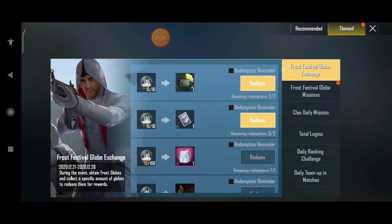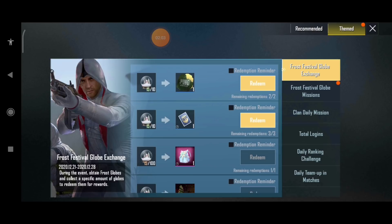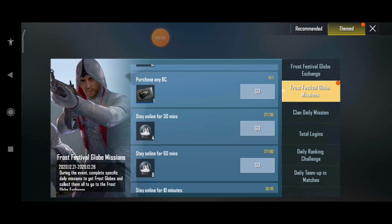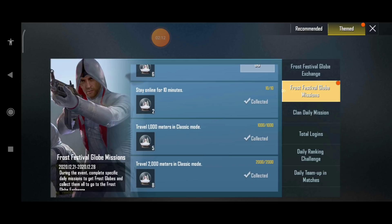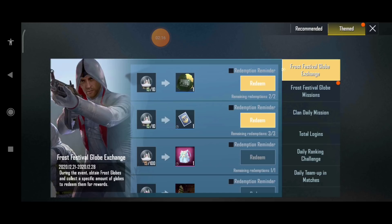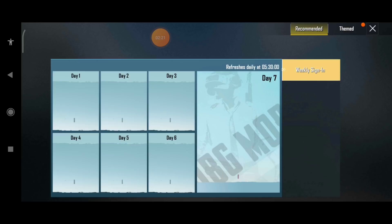I will tell you first about the RP card, etc. — this is all you have to know. Now let me tell you how you can get it: you have to play 60 minutes online. You have to play a game and collect a lot. So you can collect it easily and exchange it, you can bring it back and use it.